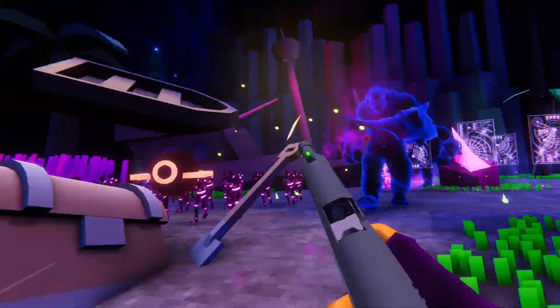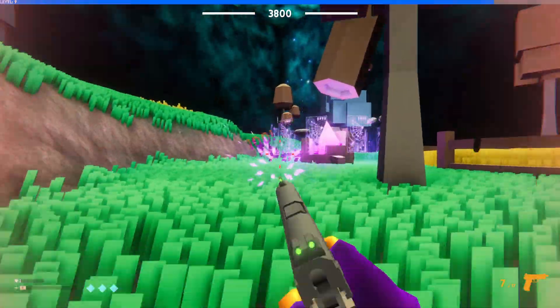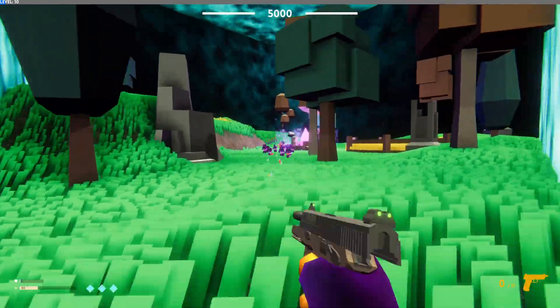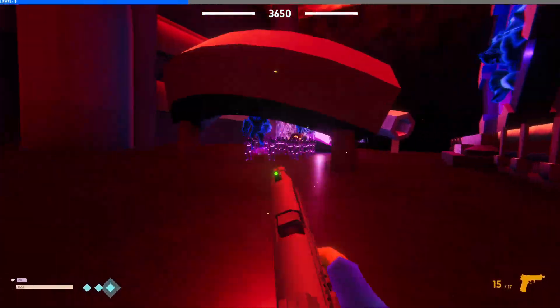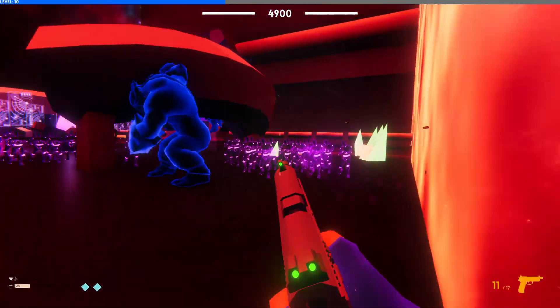Two new enemies were added. One of which is a drone, which chases you across the map, beeping at you, and if you get too close to it, it will explode — and yeah, you don't want to be there when that happens. And finally, we have the new enemy, the mutant. This guy sort of plods around the place, and if you get too close to him, he'll hit you for a ton of damage.